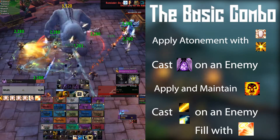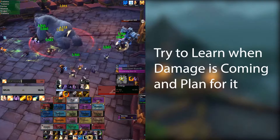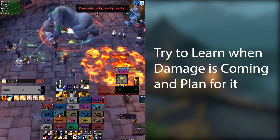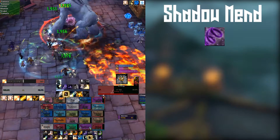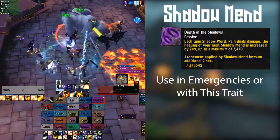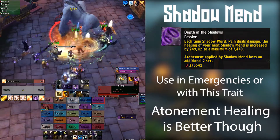Disc Priest is a very pre-emptive healer. It generally takes twice as long as other healers to start being effective, because it has an additional step in getting healing to allies. We have to learn when damage is coming and spend 5 seconds or so beforehand setting up atonements so you can pop off at the right time. Shadow Mend can be used in emergency situations to top friends up, but aim to do this as little as possible — healing with atonement is the way to go whenever the situation allows.